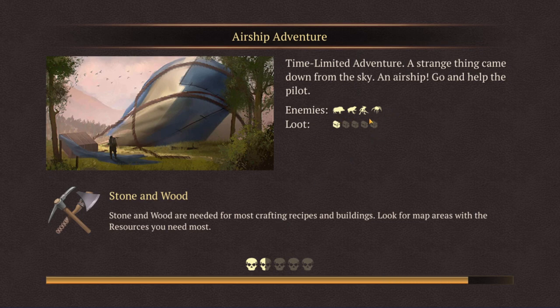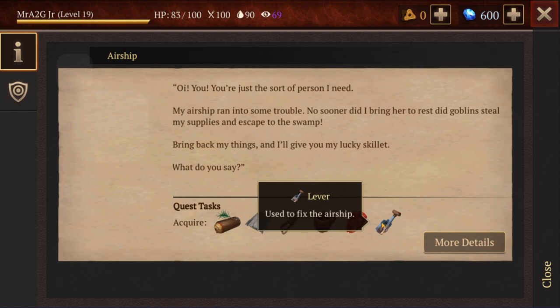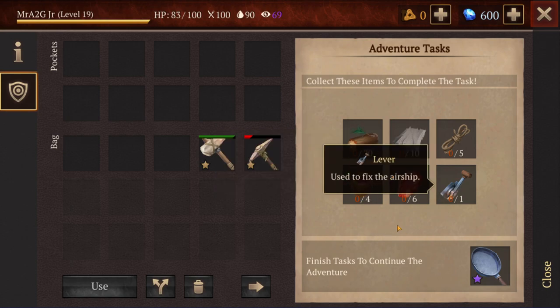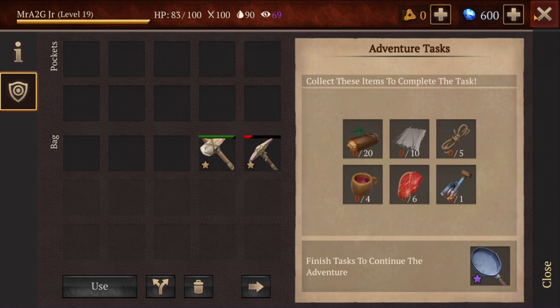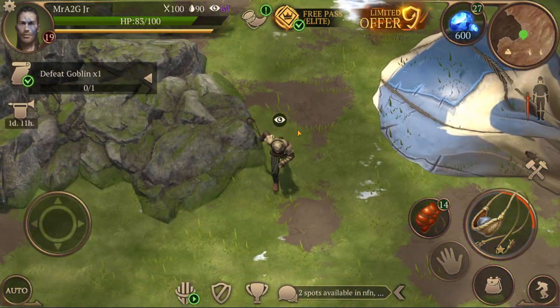So this is the airship NPC, and he's asking us to acquire all these items — the levels get harder. He needs some materials: a stack of wood, half a stack of cloth, a bit of rope, some tea, some meats, and a lever. The prize is a purple star skillet, which is actually pretty good for someone in the early game, less than level 20.